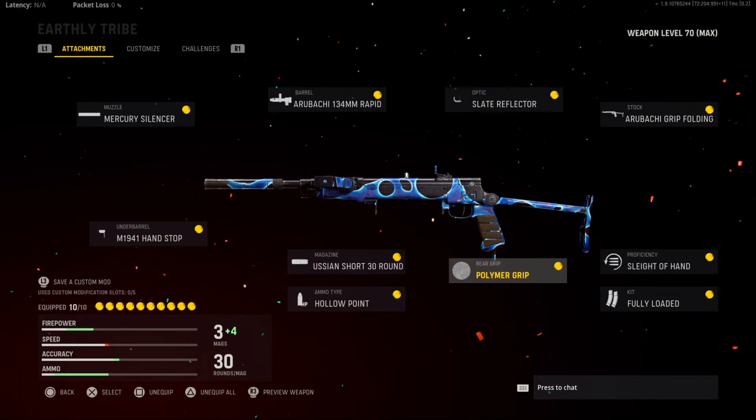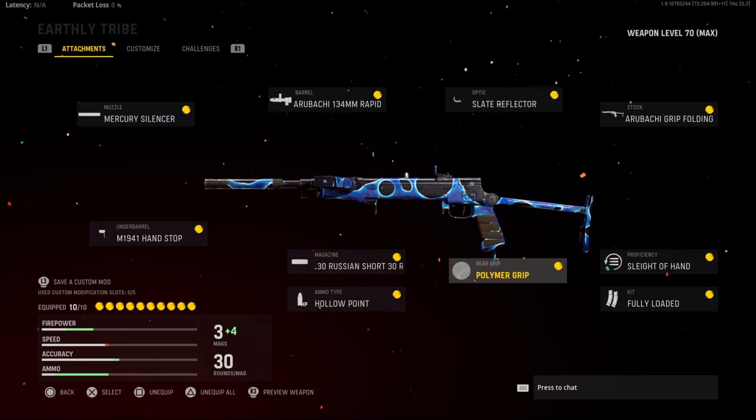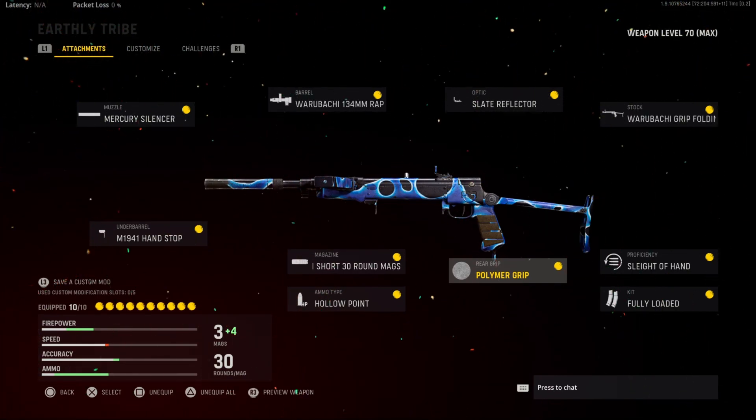For the proficiency I have Sleight of Hand — this ups the reload quickness. Obviously the mag I use is only 30 rounds, so I want to reload faster. For my kit I have Fully Loaded to have max starting ammo. That is my Type 100 class setup — hope you guys enjoyed today's video. If you did, make sure you hit the like button, and I will see you guys in the next one. Peace.